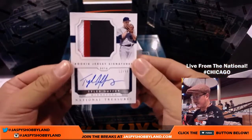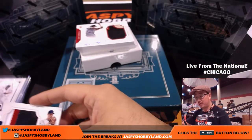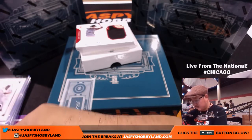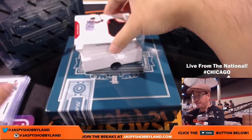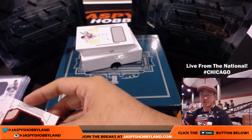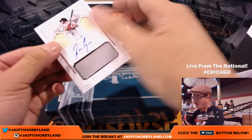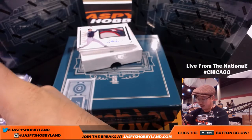Nice button. 12 out of 99, Tyler Duffy for the Twins — three-color patch and autograph. That'll go to Sherry with the Twinkies. Then a Jack-O-Lantern face, 85 out of 99, Randall Grichuk — that'll go to Sherry and the Cards.